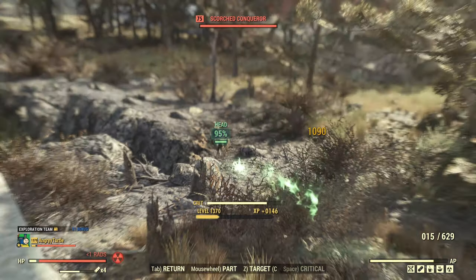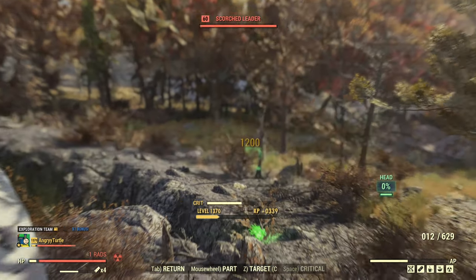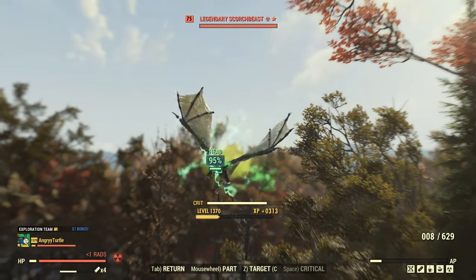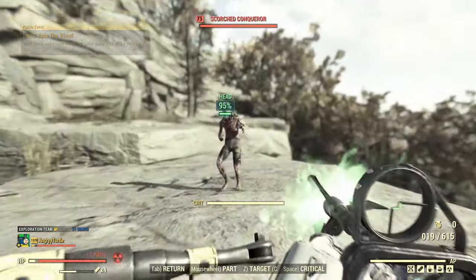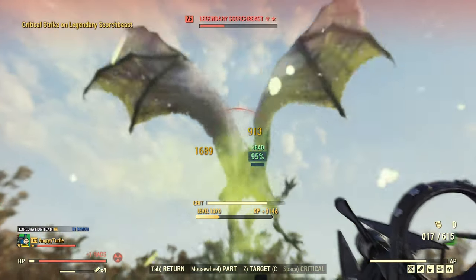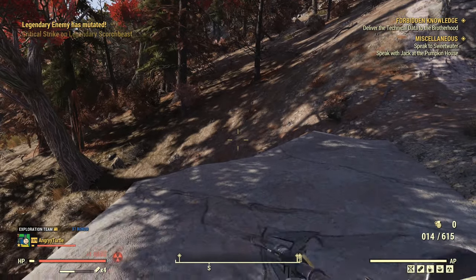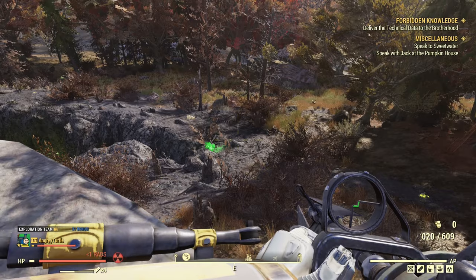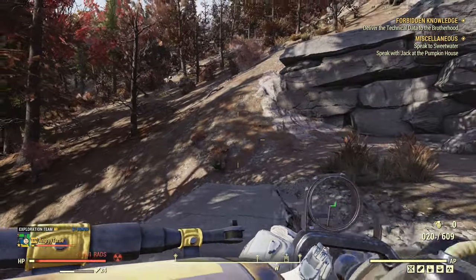But what I'm saying — don't discard the Stalker's. Look how beautifully it works here. I can eliminate all those Scourge from a distance before they even engage in combat with me. And when they do engage, they are close enough that criticals alone will annihilate them. The criticals with this weapon are incredibly powerful. As you can see, I cleared this Fissure Site relatively fast.